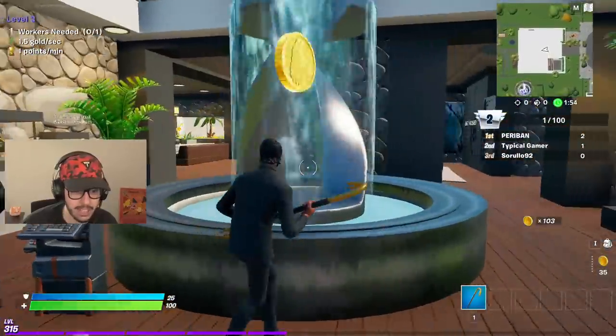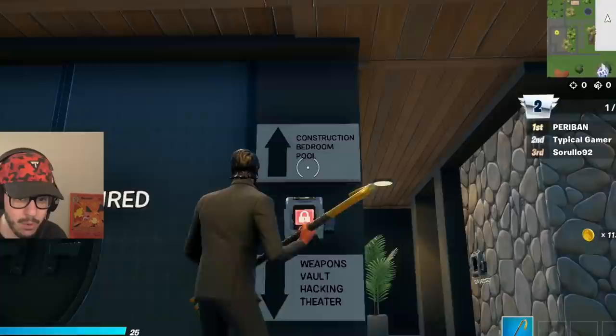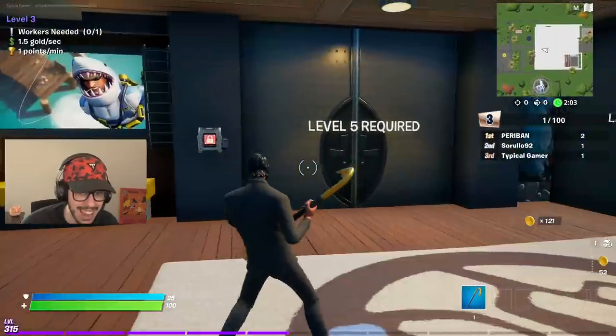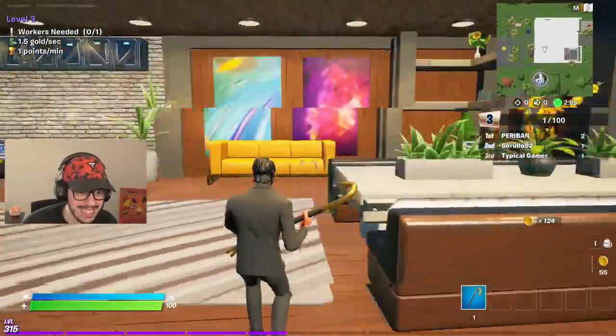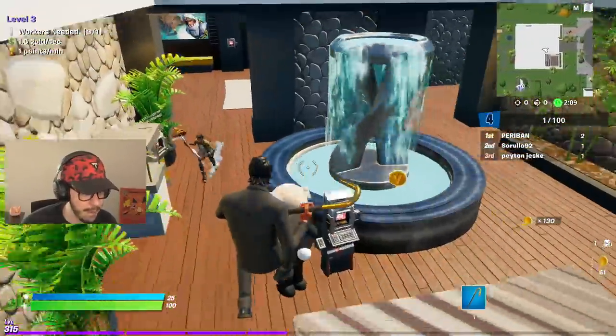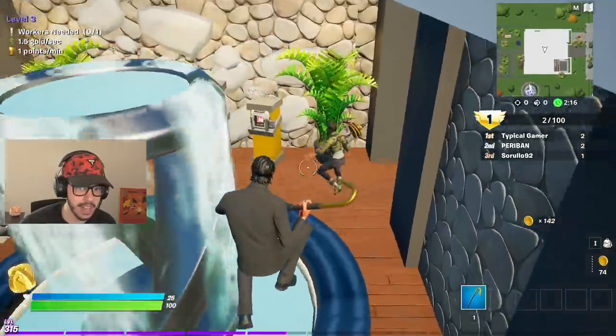We need to collect quite a bit of gold. Our mansion is looking real nice. I can see level four is required for construction, bedroom, pool upstairs, weapons vault, hacking, and theater downstairs. Level five unlocks the backyard. This mansion looks insane — and someone's trying to attack me!